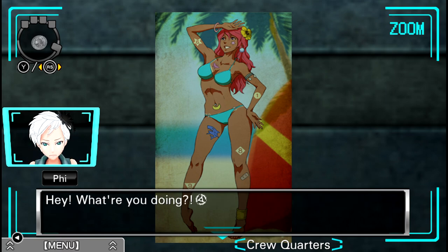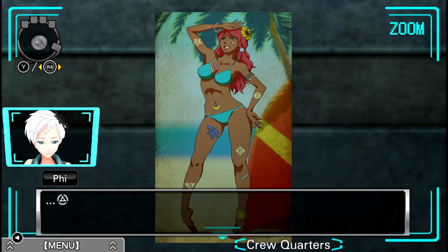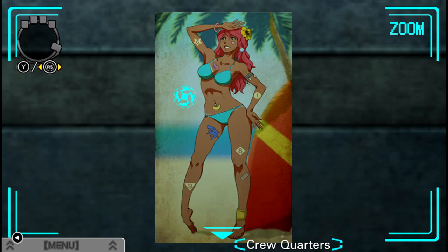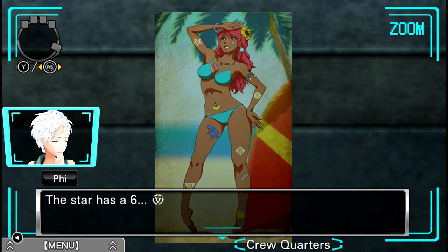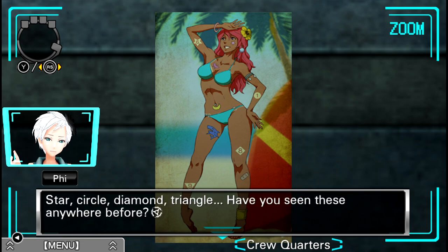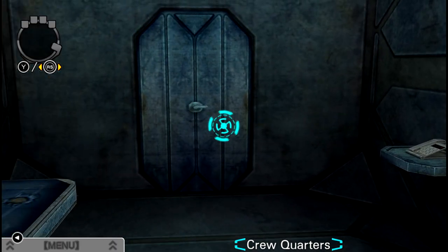Hey, what are you doing? You've already scratched it all off. No, I'm not done yet. This blue part still needs to go. Sigma, I don't think that part's going to come off no matter how hard you scrape. What do you think these four shapes mean? The star has a six, the circle has a one, the diamond has an eight, and the triangle has a nine. You know what this is? Yes, I do, actually. It's for the first room they were in. I just kind of think there was going to be another joke here or something.